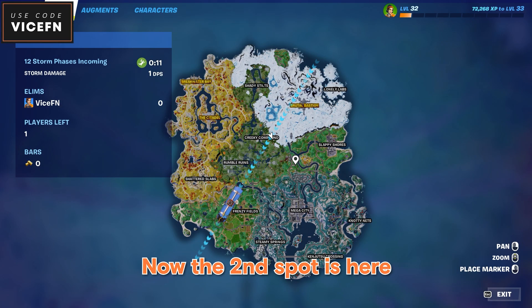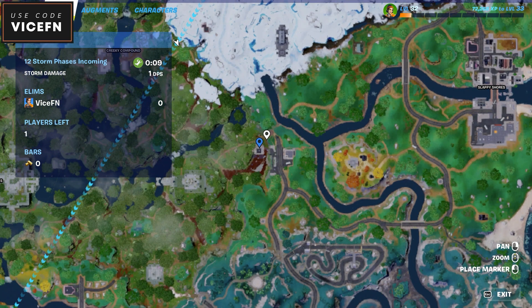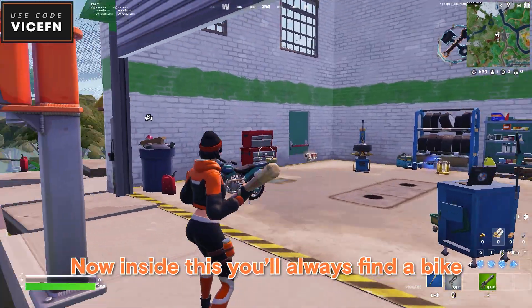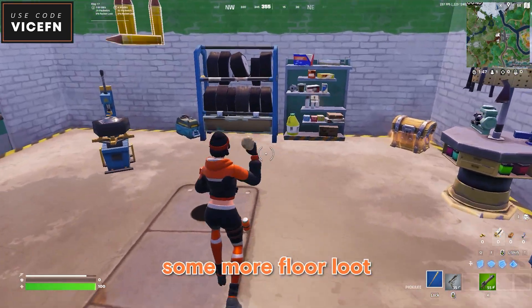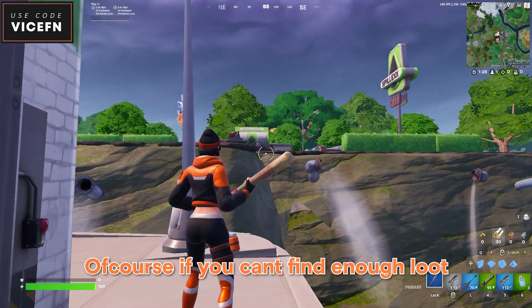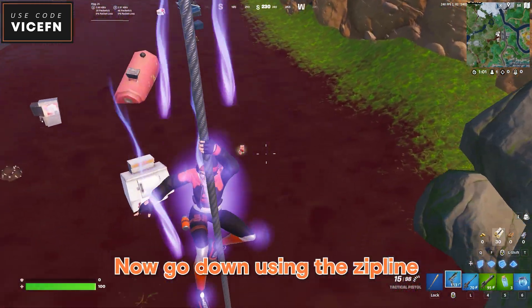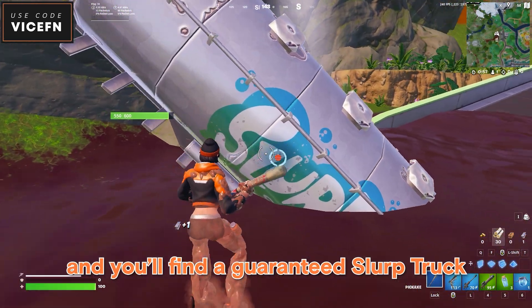Now the second spot is here. You can land here, pick up all the floor loot. There's also a hollow chest if you find a key. Inside you'll always find a bike, some more floor loot, and maybe one or two chests. If you can't find enough loot you can go to the opposite side, go down using the zipline, and you'll find a guaranteed slurp truck.